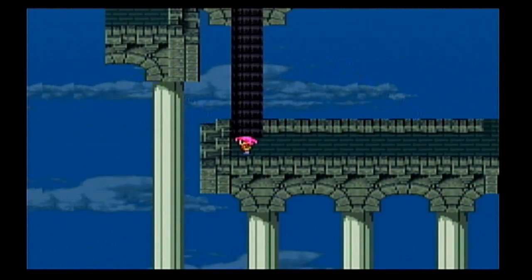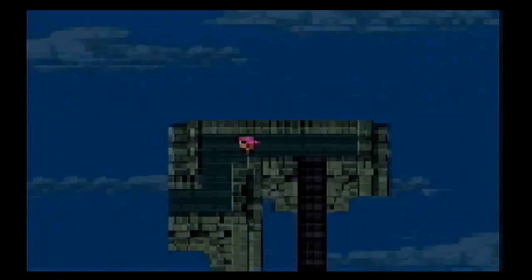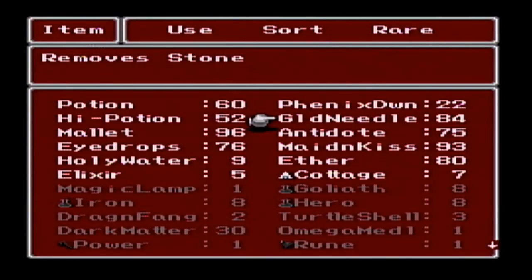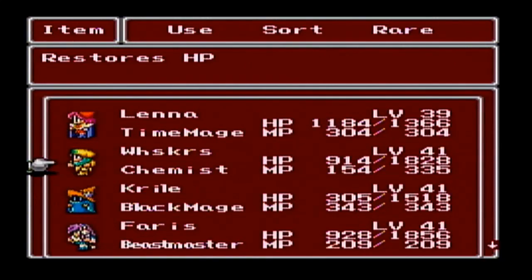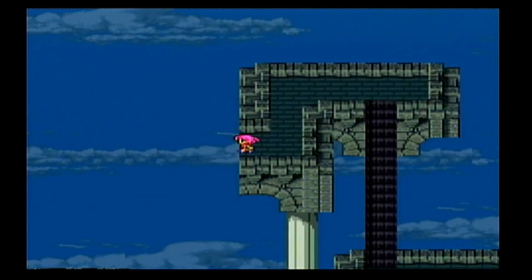Now if you were a thief, you'd be able to see the hidden bridges here, but we don't have a thief, so we're just going to have to make do. It's pretty obvious where you're going to have to go. In this room here we're going to meet our two new enemies — you mainly just fight dragons and ninjas. That sounds scary. Dragons and ninjas, and they kind of can be kind of scary.